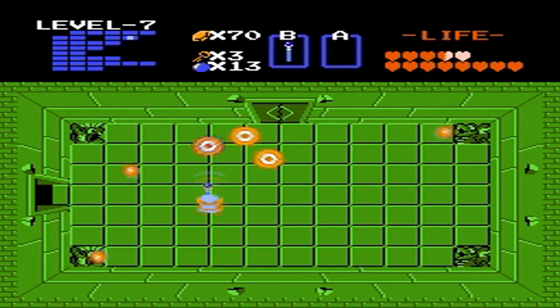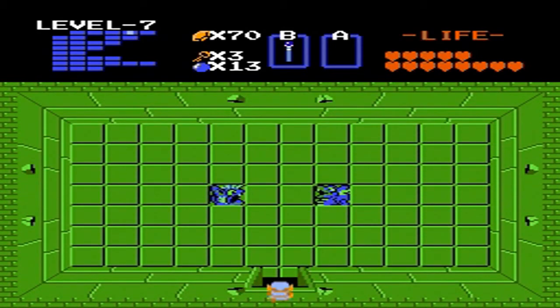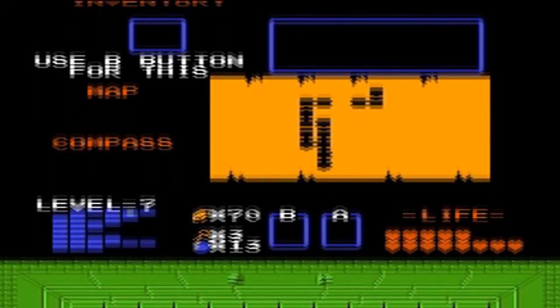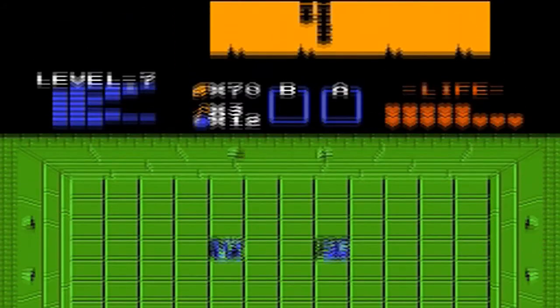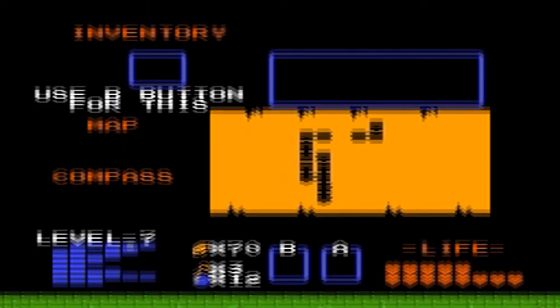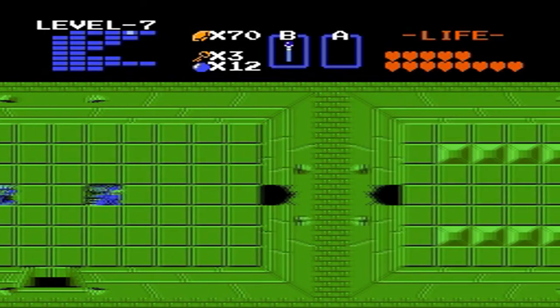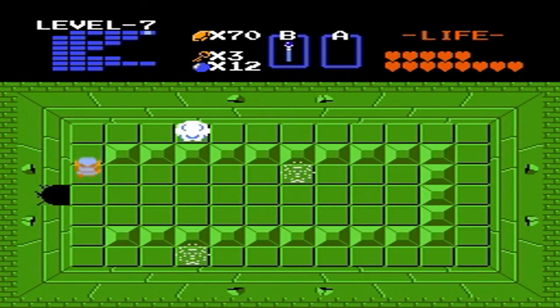This boss returns from dungeon number 5 — use the same strategy. Try to be very accurate with your bomb placement. If you place the bomb just right, you can defeat the boss in one bomb and won't even need to use the magic wand. Try to be very precise with your bomb, but if you're not, don't worry — just use the magic wand to clean things up.